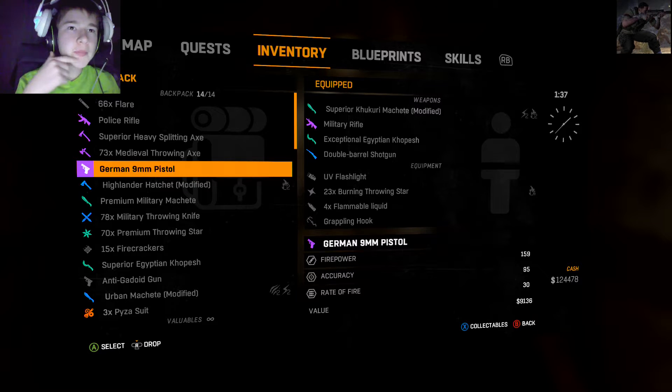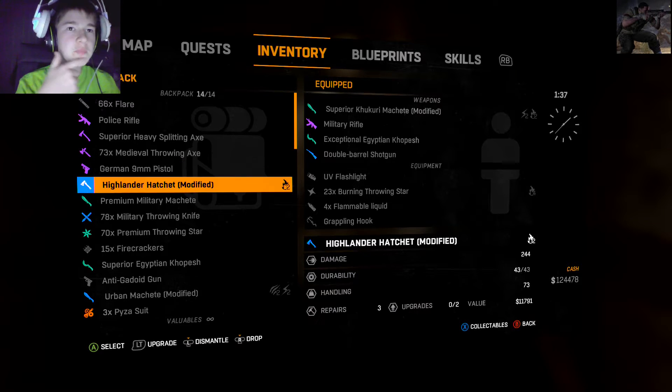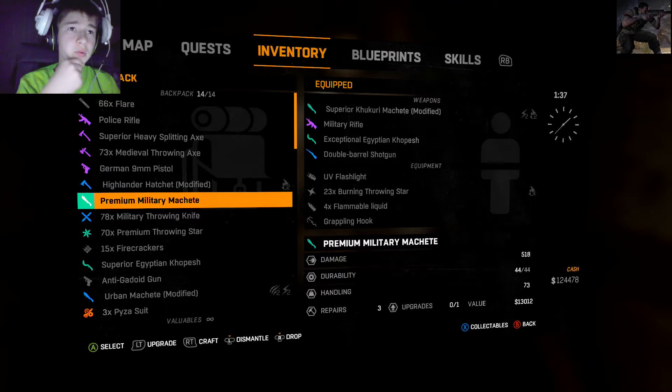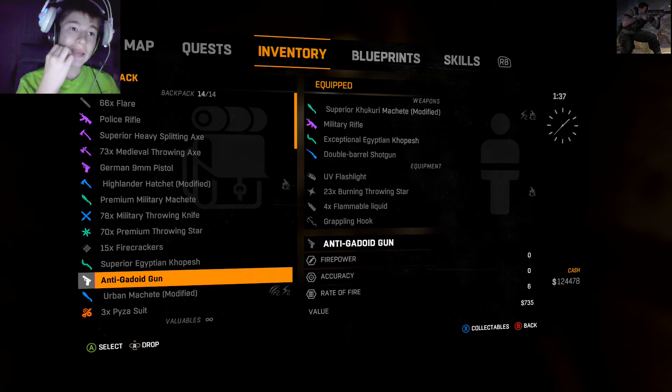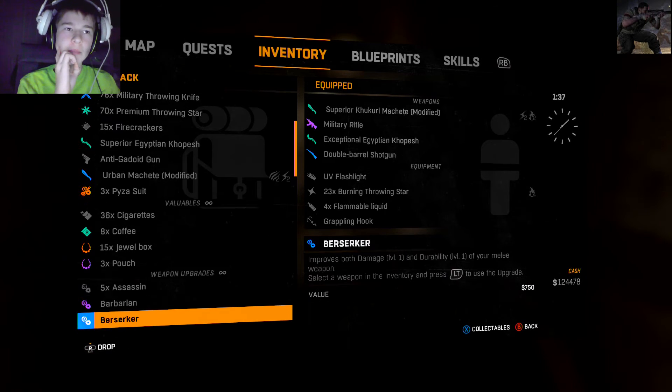Yeah, German 9mm, nothing out of the ordinary. Highlander machete, knives, stars, firecrackers, copish, gatoid gun — which is the worst gun in the game. It actually does absolutely nothing except kill the gatoid plant. That's all it does, three shots and the gatoid plant is done, I'm not even kidding.